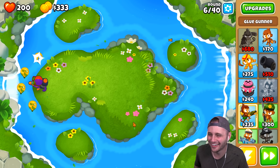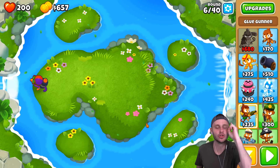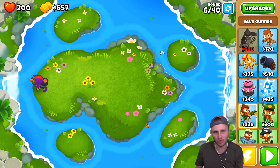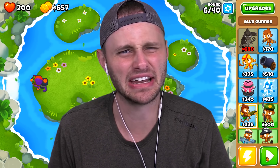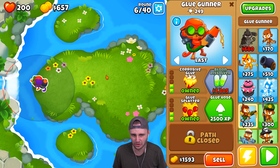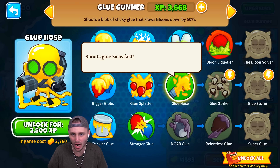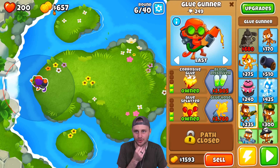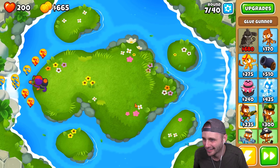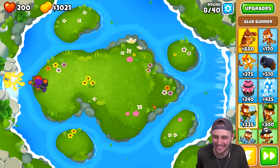Boys, this game's easy. Green balloons, easy, get out. Blue balloons, easy, get out. For you new guys — in this game, the red balloons you have to pop once, blue balloons pop the blue and it turns into a red balloon, green balloons you have to pop three times, then yellow is four times, pink is five times, and they just keep getting stronger and stronger.